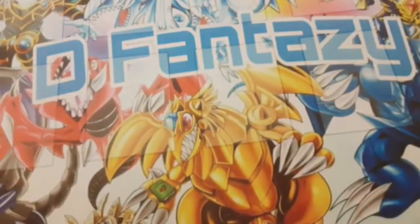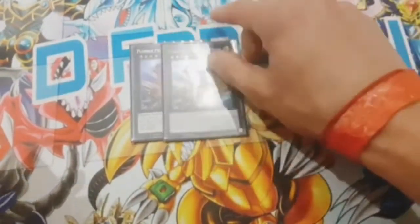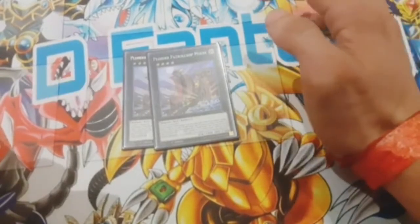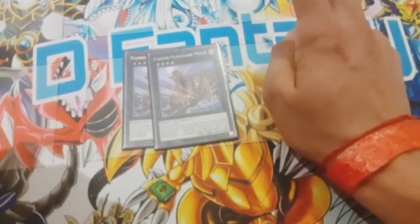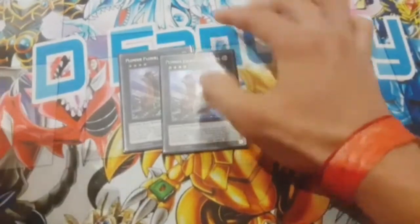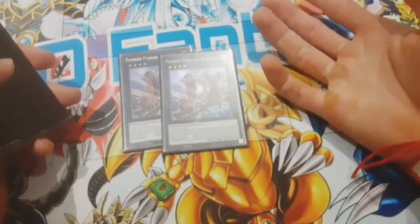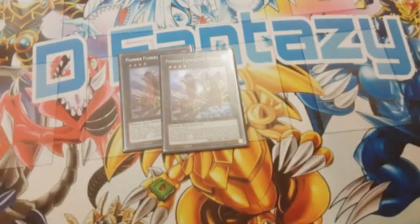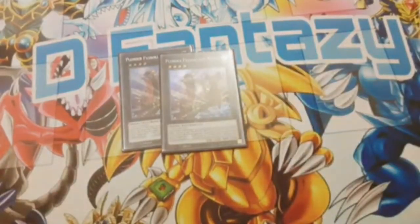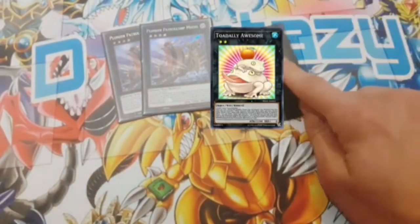Next we play two Plunder Patrol Ship Moark, easily made with the level four monsters for a rank four XYZ. His effect lets you discard a card, target an effect monster your opponent controls, and banish it, then add a Plunder spell or trap from your deck to your hand. What makes him really good is that if he's equipped with a Plunder card it becomes a quick effect on your opponent's turn. You need discard fodder for these extra deck monsters, so having card advantage in hand is important.